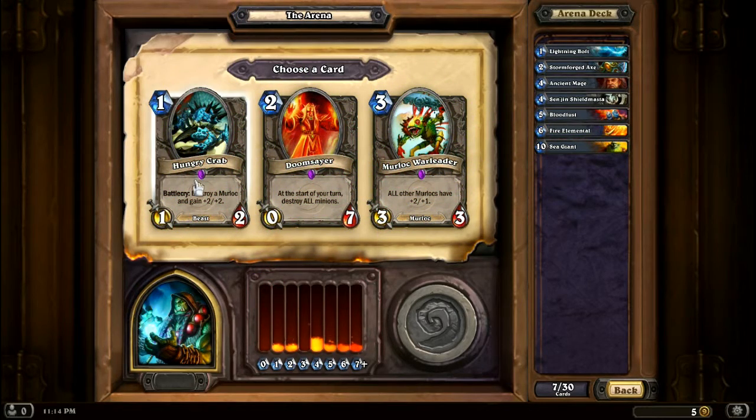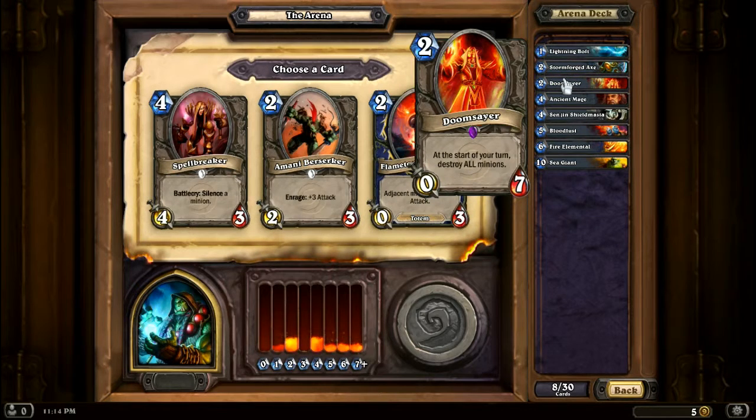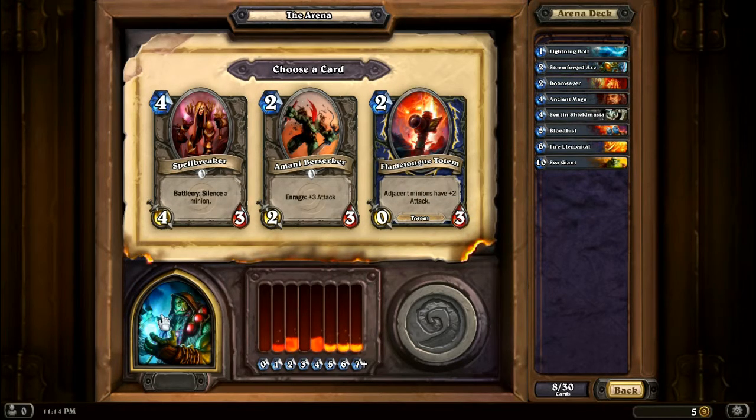Wow, another legendary. I have no more locks — that guy's out. Start of your turn, destroy all minions. I guess it would be a good board wipe, but I have no use for the other two, so I may as well. It's a two-cost board wipe as long as he lasts that long — not terrible, I guess. I'd rather something else. Silence is very good — silence basically rips the text off of any card, so if I silenced this thing, adjacent minions would not get plus attack. However, I think I'm gonna pick this guy.